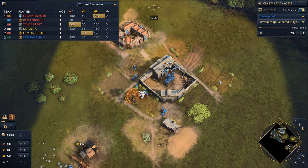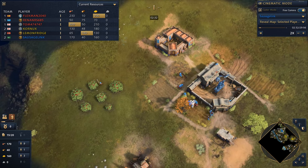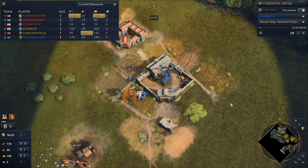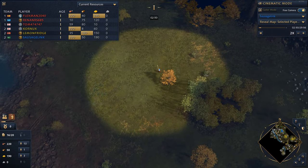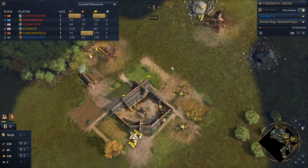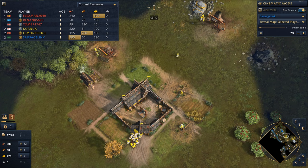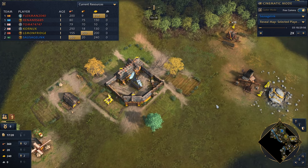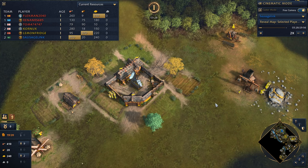It's a 3v3. We are doing the first of five placement matches for the ranked season. Nothing too crazy with my civ choice here. We're not really going to see much of the new content in this new season with this Ottoman gameplay. But we might see some new stuff coming from the Rus ally Lemon Fridge, and our English ally Cornux — the English have also received some updates with very cool new stuff.